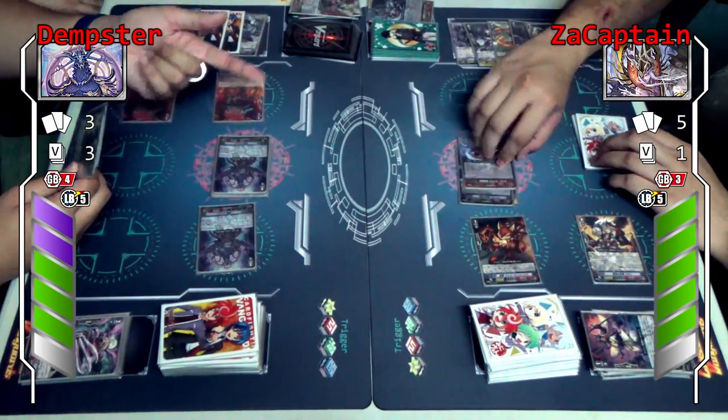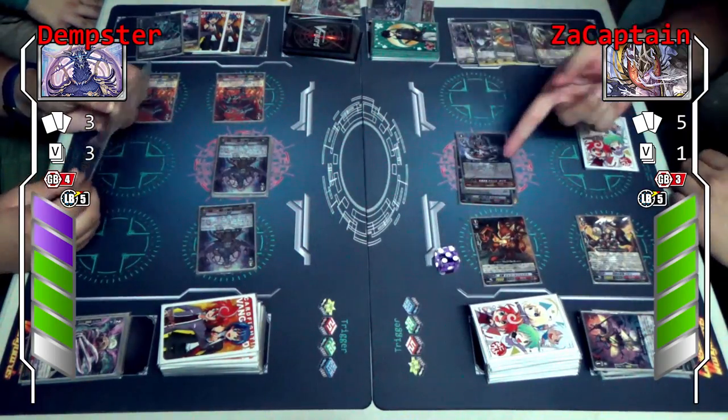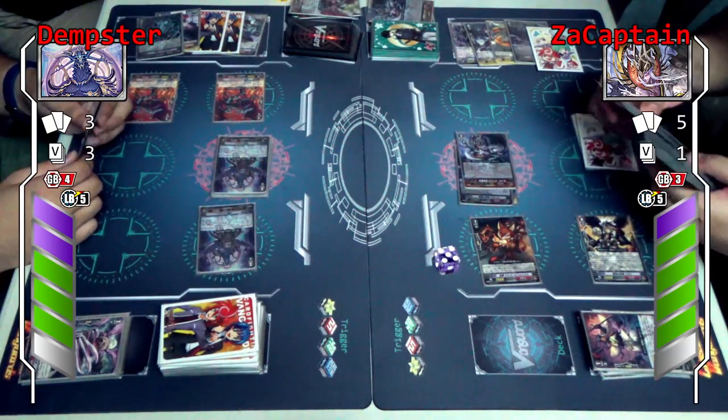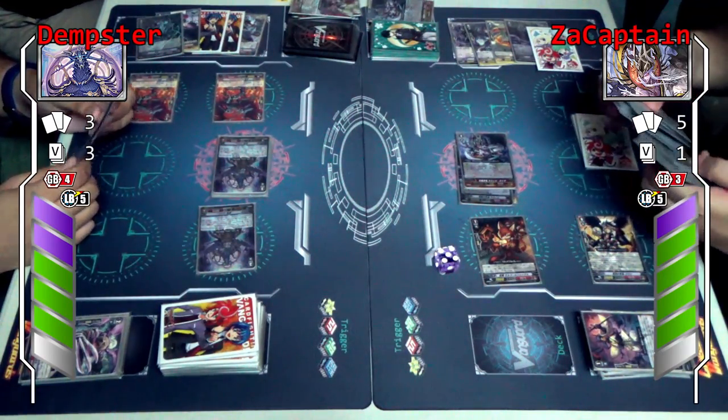Do you want to use a skill? Yes, actually I can. You have three skills — counter blast one, search my deck for a unit, call Tester Fox. Hahaha.